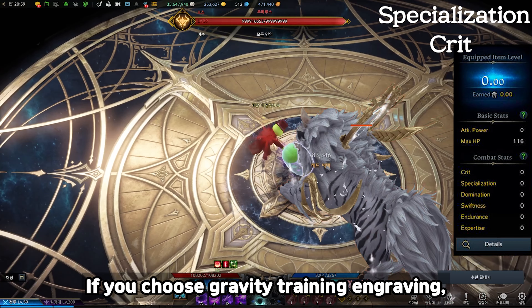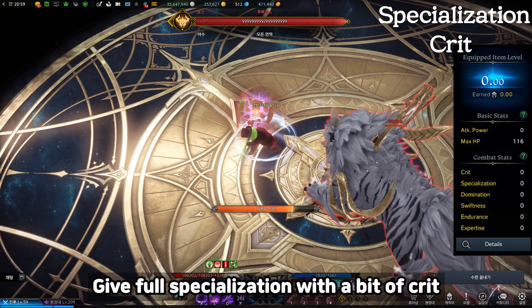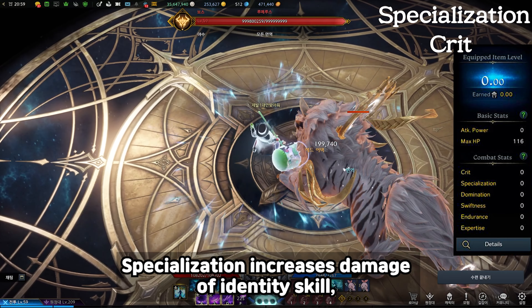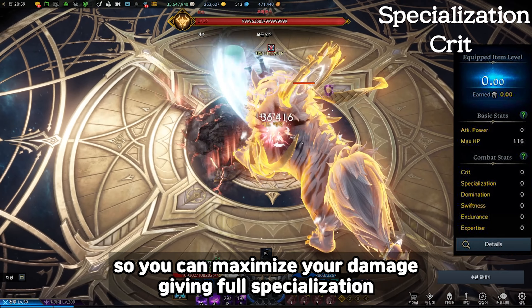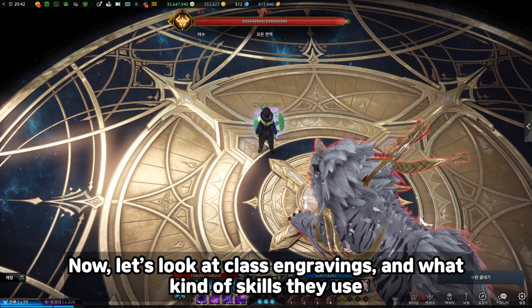If you choose Gravity Training Engraving, you'll only have one choice: full specialization with a bit of crit. Specialization increases damage of the identity skill, so you can maximize your damage with full specialization.